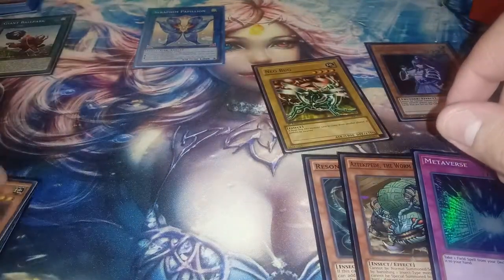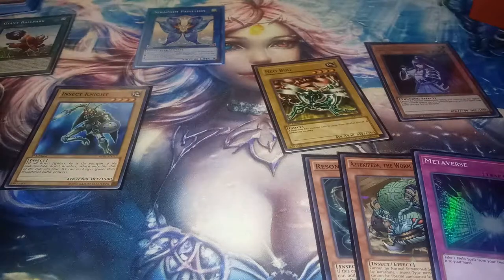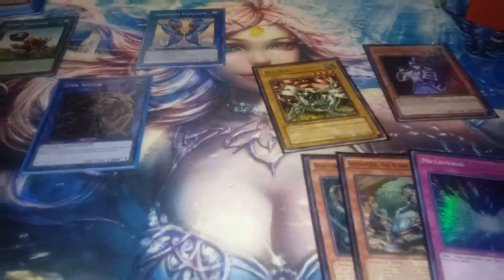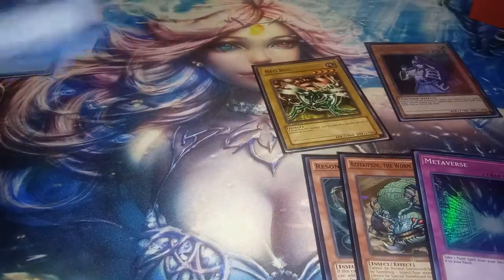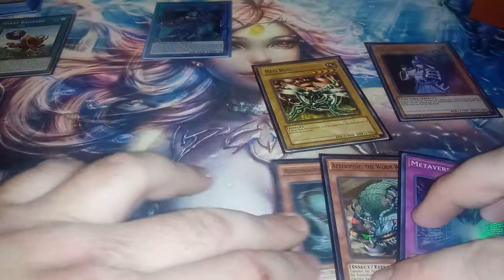From there, what I did was I brought back one of my Insect Knights using his effect, and then I linked the Insect Knight for Link Spider. And then there, I ended up linking into Avermax. So already right there, there's the Avermax, three cards in hand, the Neo Bug, and the Denko Seka.